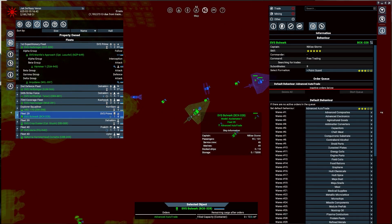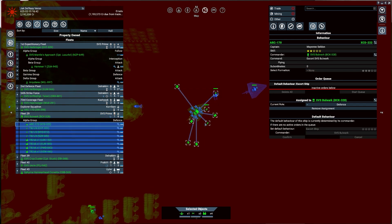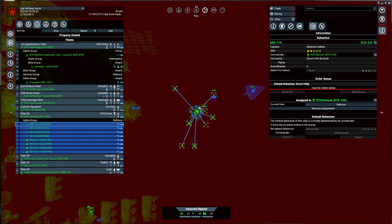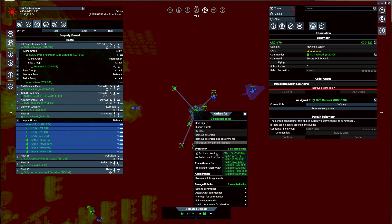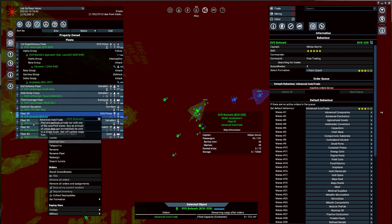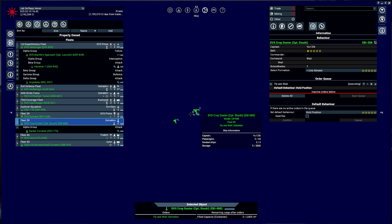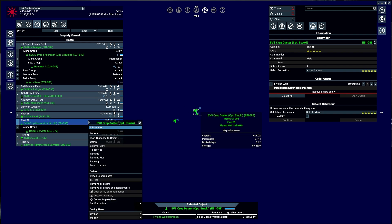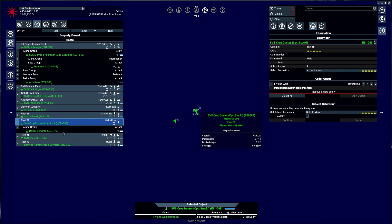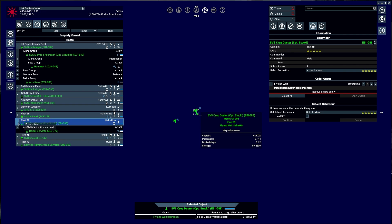I have a bunch of fighters just chilling — can you guys just dock please? My game froze. I love X — it's just a lot of stuff. I'm just going to have you guys dock and wait, and you can support from the inside. This is just you being you — the Crop Duster. I have one Raider Corvette with it — I don't know what I'm going to set you up with.